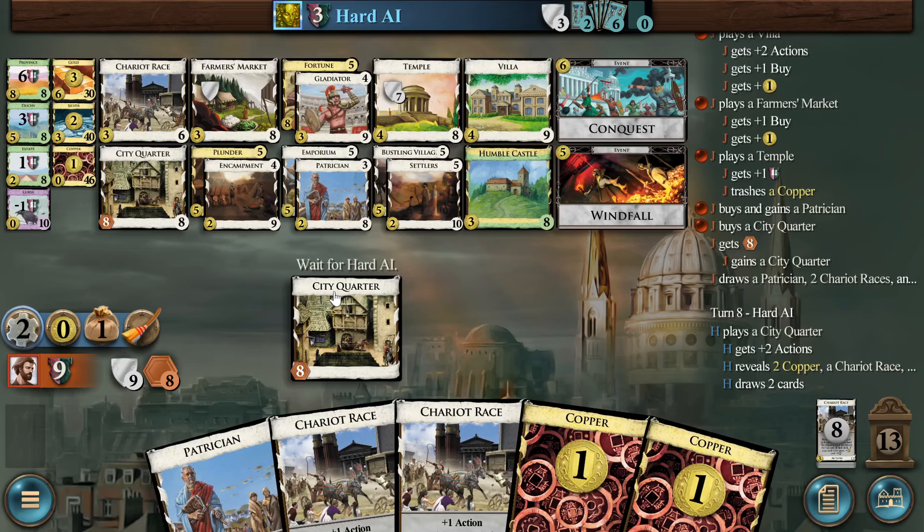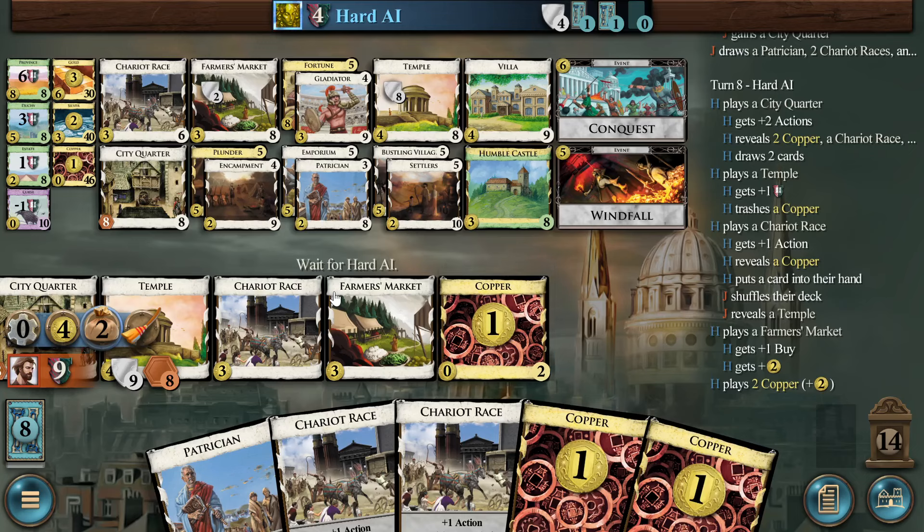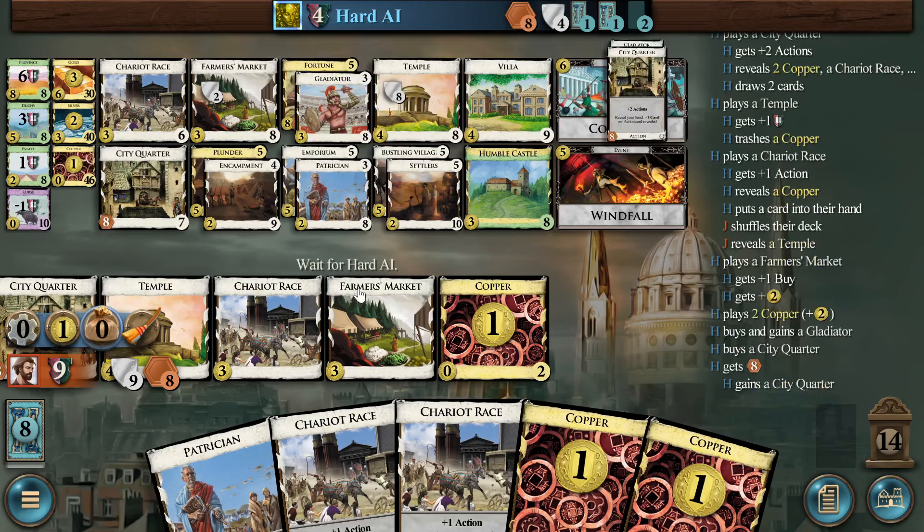What's the bot doing? I haven't paid attention. It's got Temple, City Quarter, Chariot Race, Farmer's Market — that looks like a pretty good deck. Looks like my deck. And a Gladiator and City Quarter. Yeah, the bot's doing pretty similar stuff.